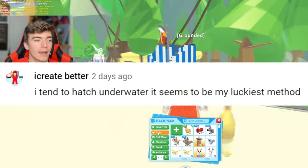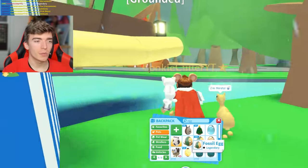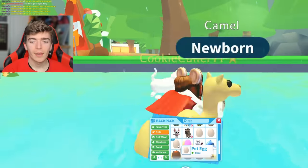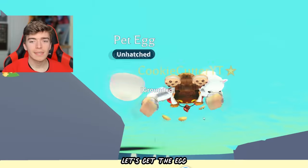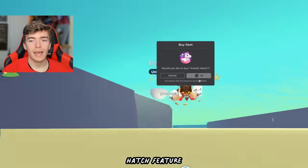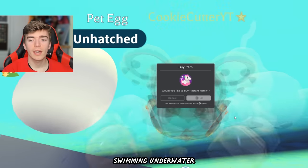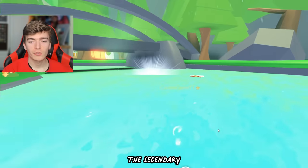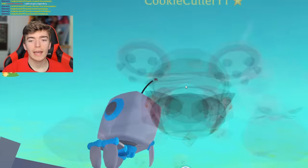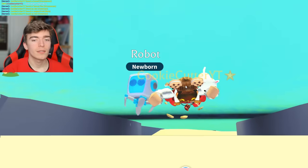This next technique is by I Create Better. They said they tend to hatch underwater — it seems to be their luckiest method. I'll attempt it. Let's get the egg while I'm under the water, and then I'll use the instant hatch feature while casually swimming underwater. Theoretically we'll hatch the legendary — probably not, but we're underwater so it better work. What did we hatch? We just got the little robot from doing it underwater.